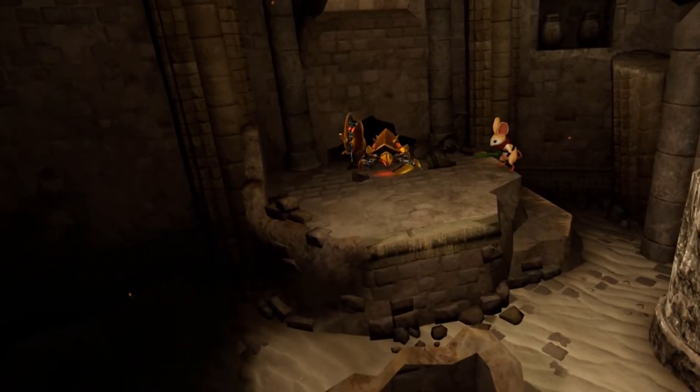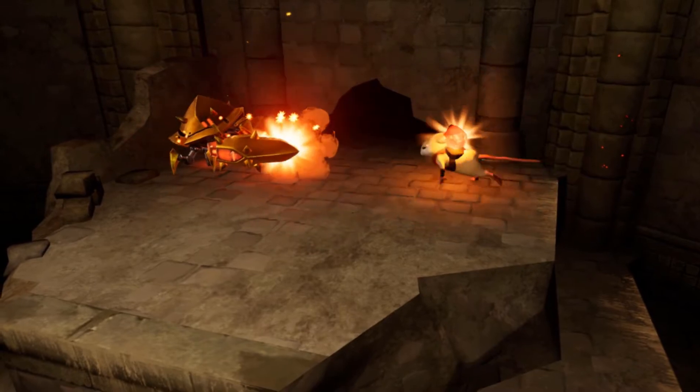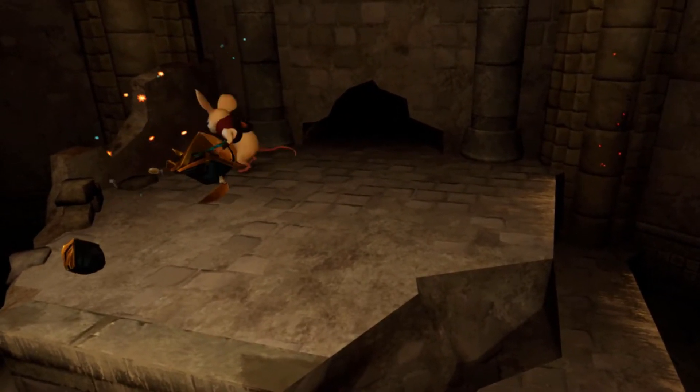So with the fireball-lobbing ones, try to time your approach so that you dash out of the way of a shot and then try to leg it over to them before they fire off another.